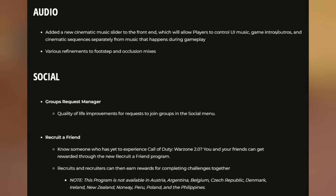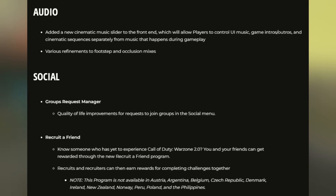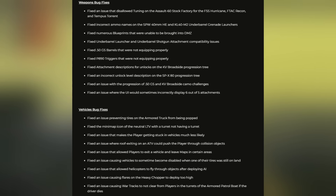For social features: quality of life improvements have been made to the group request manager for joining groups in the social menu. There's also a new Recruit a Friend program — if you know someone who hasn't played Warzone 2, you and your friend can earn rewards through the program. The remaining changes are bug fixes — there are literally hundreds of them in the patch notes, so I'll leave a screenshot for you to pause and review.